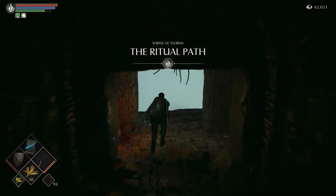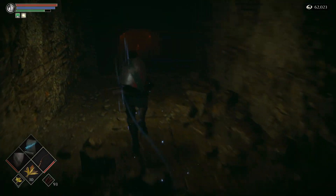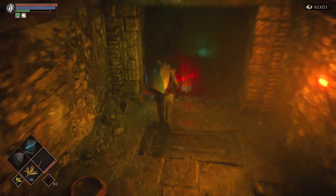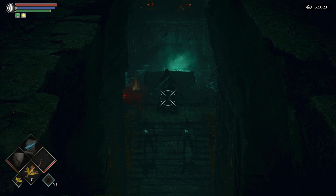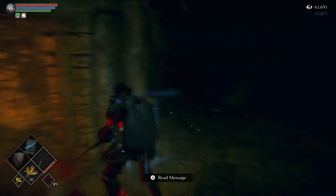You're just going to drop down and immediately run to the edge right here. Take aim at the Reaper, aim right below that white mark on his chest, and you'll hit him every time.